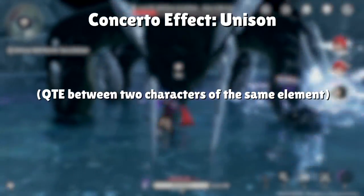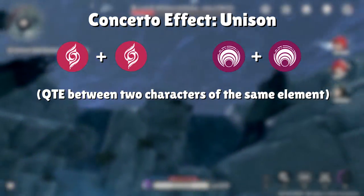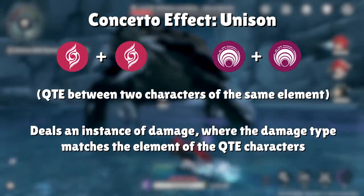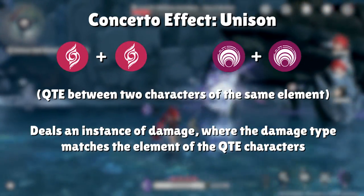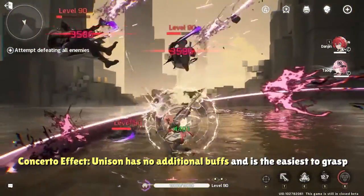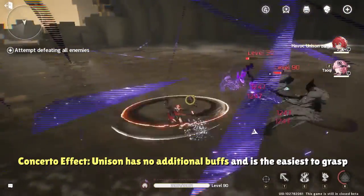Last but not least, we have Concerto Effect Unison. Concerto Effect Unison describes the combination of two of the same element — for example, Fusion plus Fusion or Havoc plus Havoc. Triggering a QTE between characters of the same element simply deals an extra instance of damage in an area around the character, where the damage type is respective to the element of the characters in question. Outside of that instance of damage, there are no special buffs or effects that come with Concerto Effect Unison, so these are definitely the least complicated Concerto effects to understand.